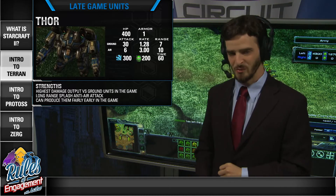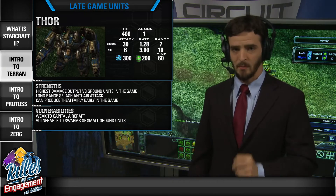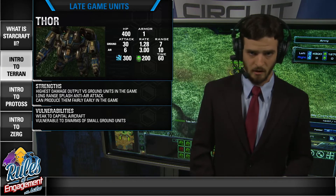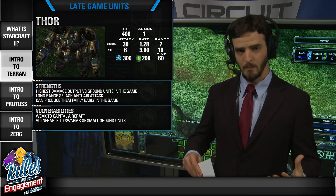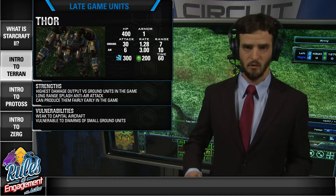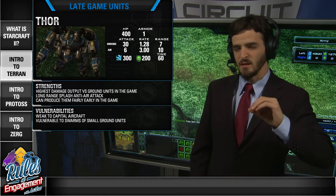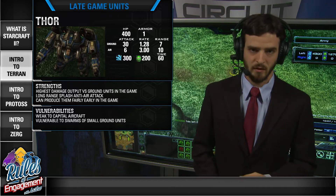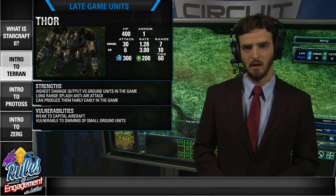Now let's talk about the vulnerabilities of the Thor. The Thor has two big vulnerabilities. One is it's weak to capital aircraft. We mentioned it has long-range splash damage against air, but against a single target or just a couple of very large targets like capital aircraft, the splash damage is of little value — it's more valuable against a whole lot of small targets. The other vulnerability is that while it does a lot of damage to a single ground target, it can be swarmed over by hordes of small ground targets fairly easily.